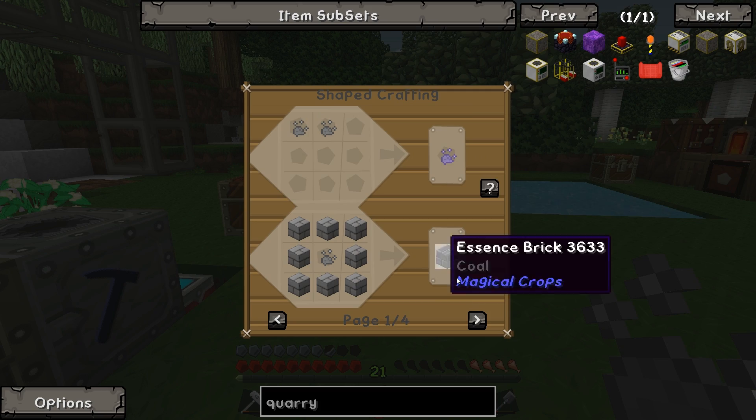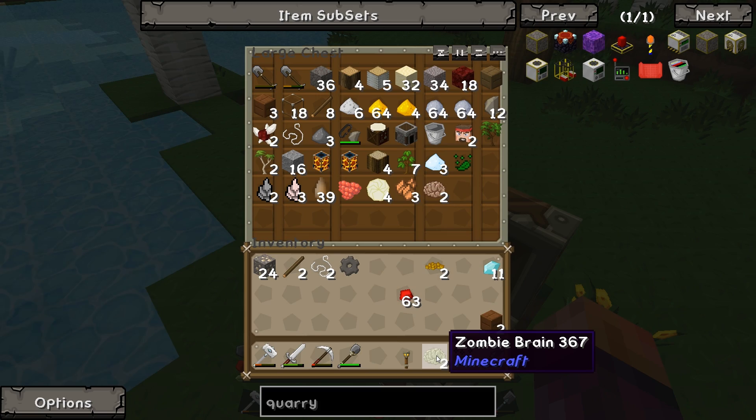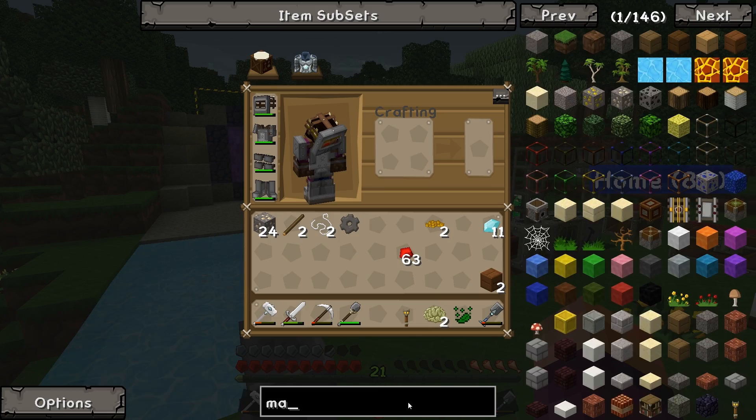Oh, it's different to what it was before. I think when we were playing Feed the Beast Horizons, it was just nine of those made 16 core, which was kind of cool. But it looks like it's changed a little bit — we'll have to look into that at some other point. Anyway, what were we making? Magmatic Dynamos. That's what we were doing.